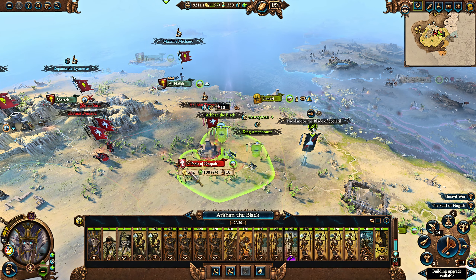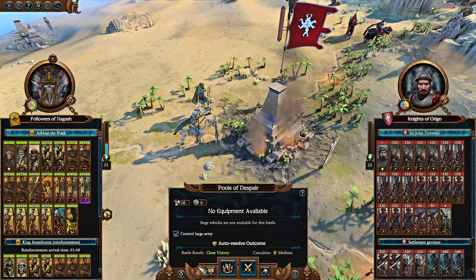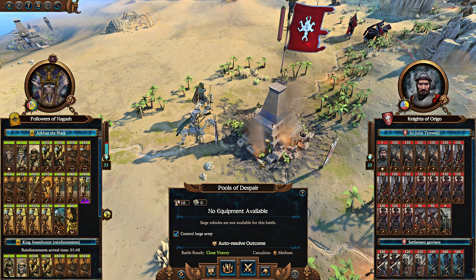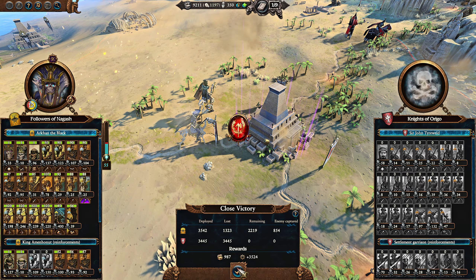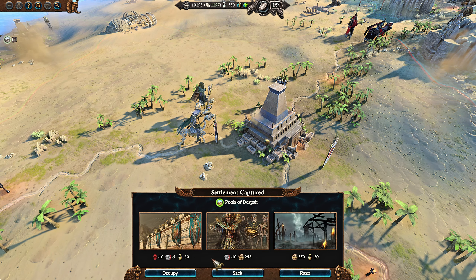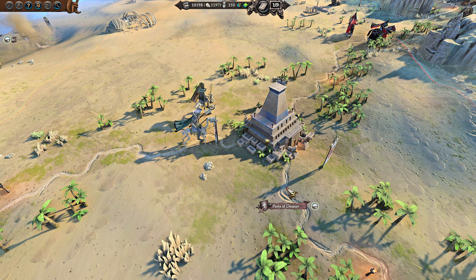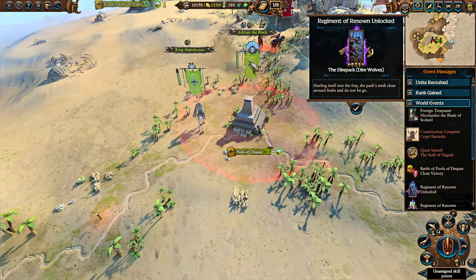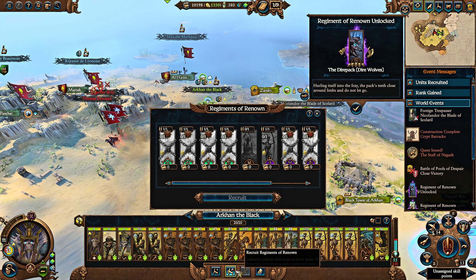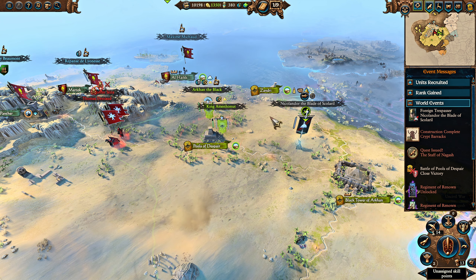Here's how you get Canopic Jars. There are really three or four ways, though the fourth is very limited. The first is through battles — when you fight a settlement or open field battle and win, you get an option to occupy a settlement or take the first post-battle option. That's how you get Canopic Jars, but it's only 30 and can't go higher.